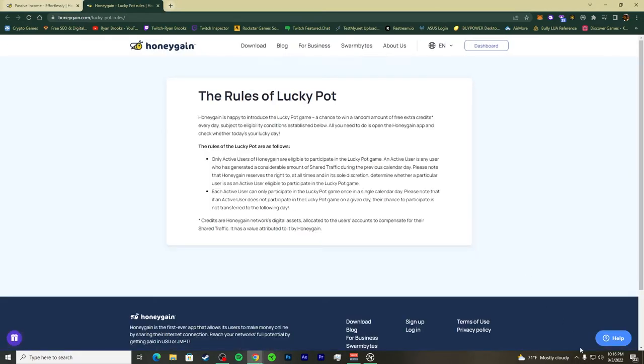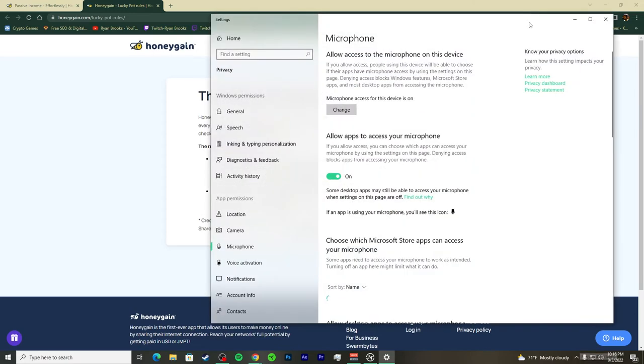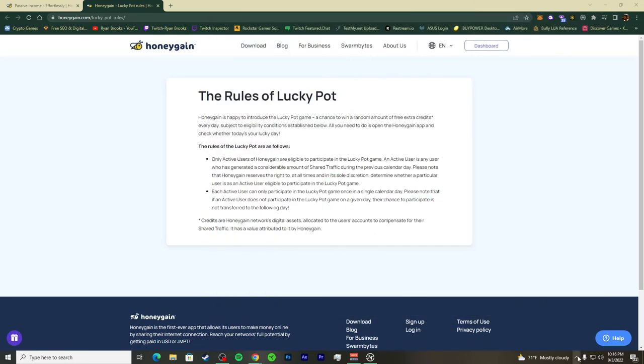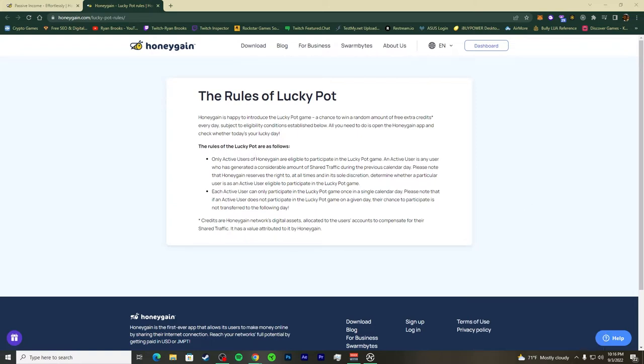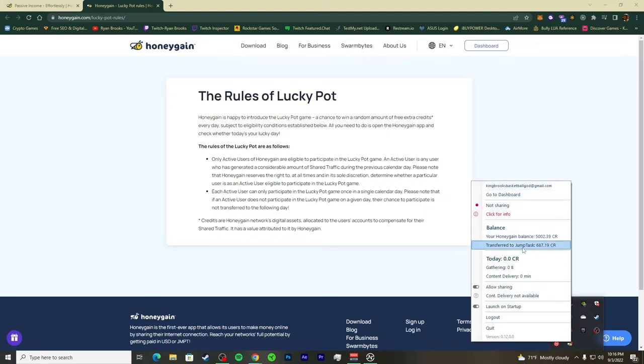You can log out on your browser — whichever browser you're using. If you go to the browser it won't automatically sign you in through the app, which is actually good security. The dashboard isn't popping up as expected, so I'm going to log out and try again.